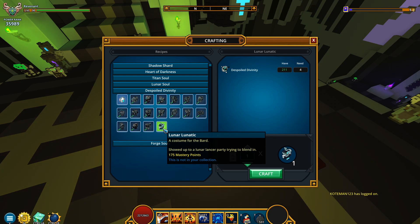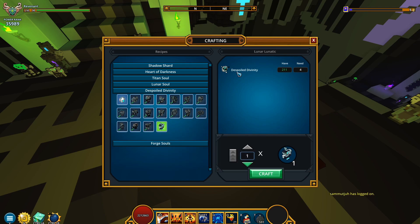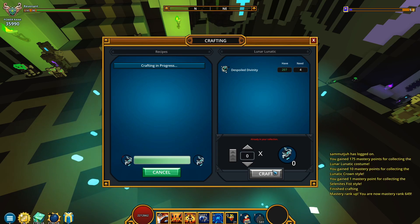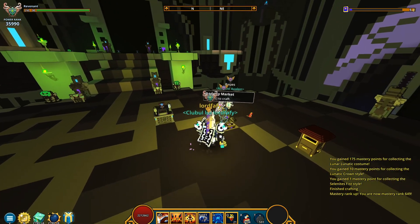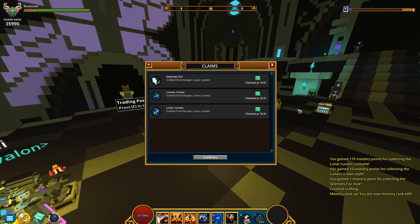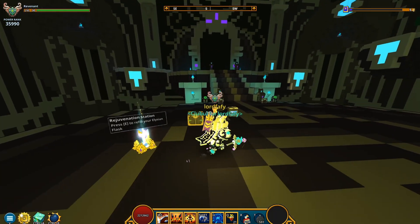Showed up to a Lunar Lancer party trying to blend in. Well, it's not in my collection — let's change that. It's only gonna be asking for 4 of this spoiled divinity. Let's just click and get 175 mastery points. I should definitely do this on my alt — I keep confusing my main with my alt. Well, truth be told, they're governed by the same person.